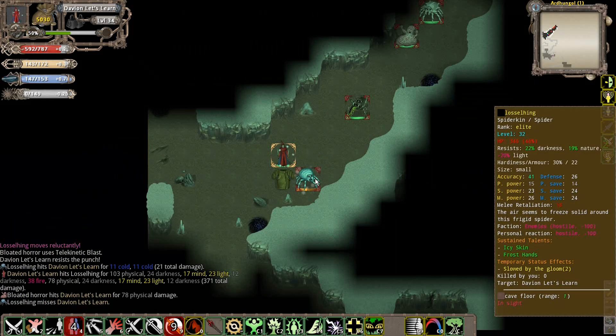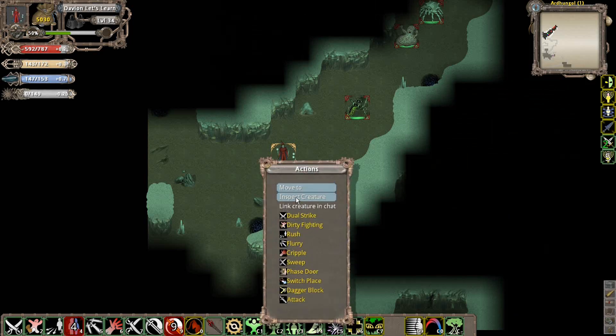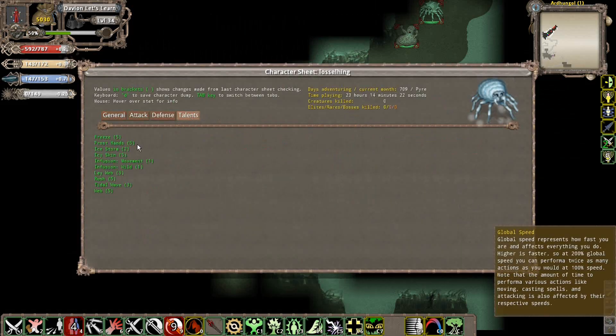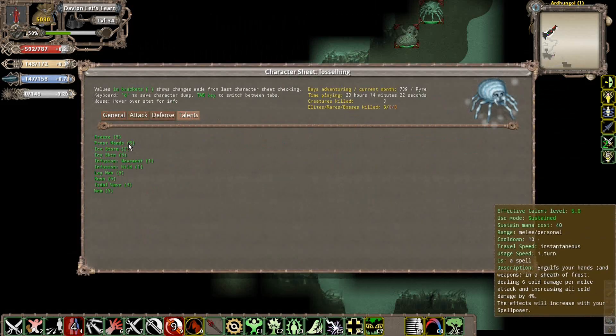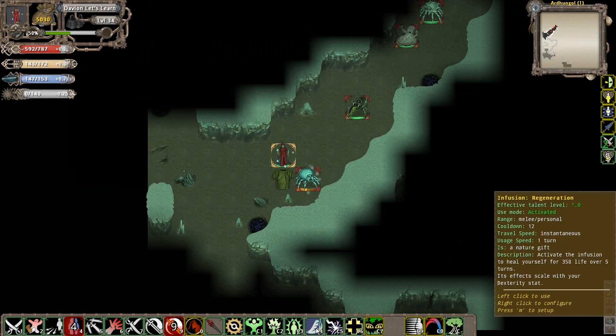Here's a Lost Hink - this is basically a frigid spider, a wormic type of spider. He basically has wormic-type talents, icy skin. He's got Frost Hands, which basically sheaths his hand in frost - cold damage. Ice Storm. This guy basically has a whole bunch of ice-themed type of talents.